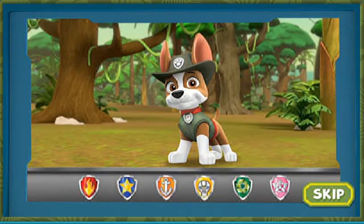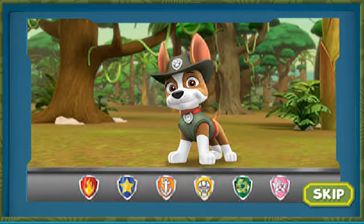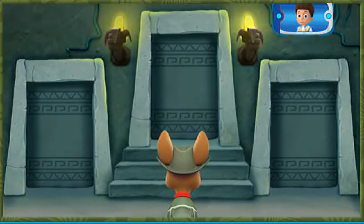You helped Tracker get to the temple! The Golden Banana is somewhere inside. Tracker needs your help to choose the right doors through the temple. You need to follow the right animals by listening for their sounds. Tracker has the perfect pair of ears for that — listen with him! First, you need to find the room with a snake. Listen to the sounds behind each door.